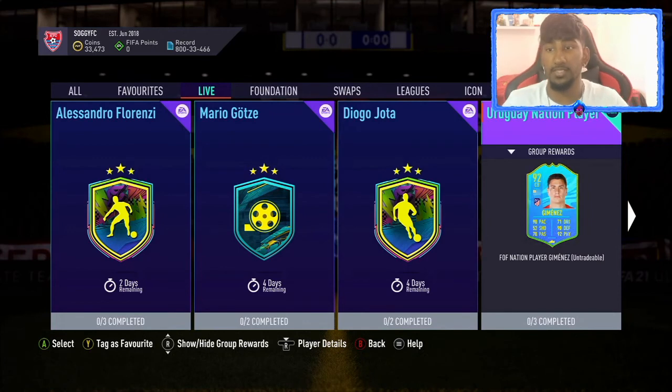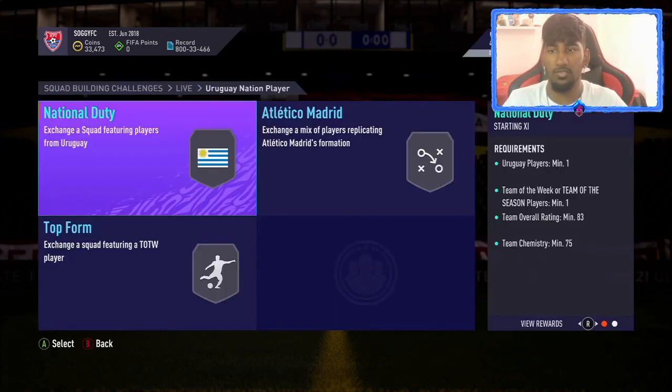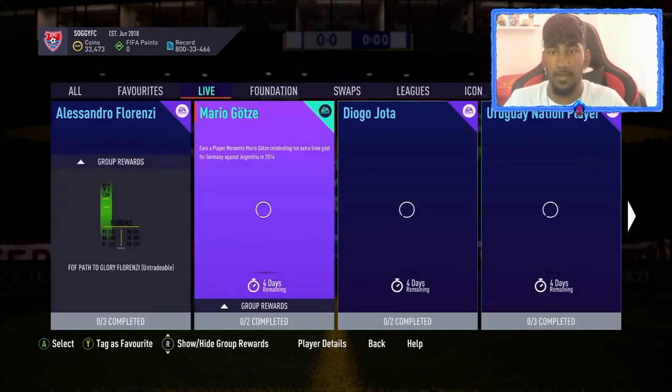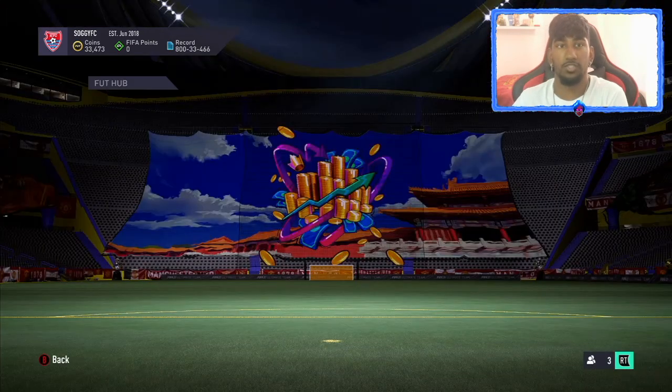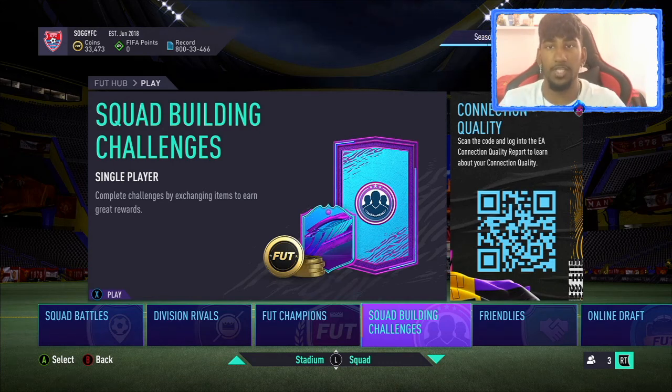For Lorenzi — the Uruguay national player — they released him yesterday with 83, 84, and 85 versions. That's not bad. I'm not going to do that SBC though, just because I don't really want to spend coins on him — his balance and agility are extremely bad. But that is the end of the video, guys. Hope you enjoyed it — make sure to drop a like and subscribe if you're new to the channel.